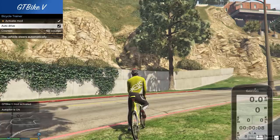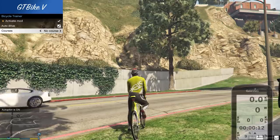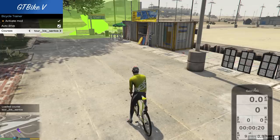You can select the auto drive feature so you don't need to worry about steering while riding your bike. Finally, select one of the courses included and get ready for some action.